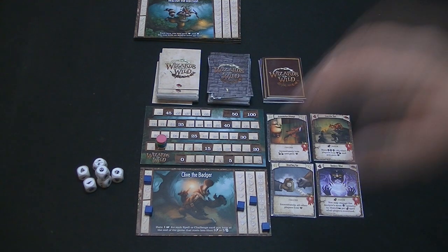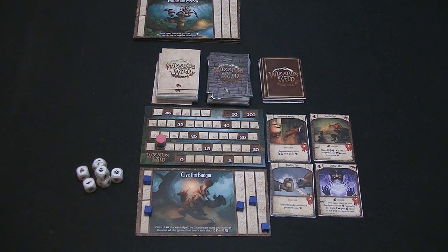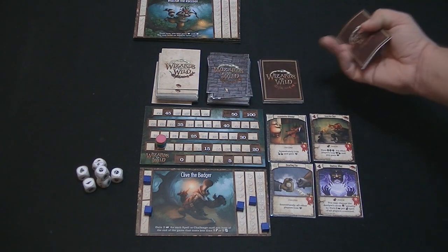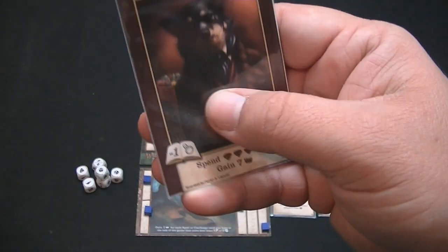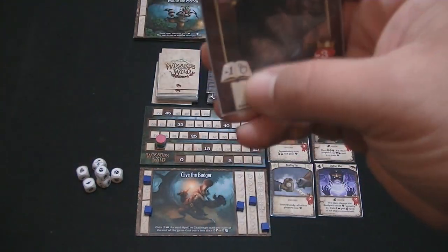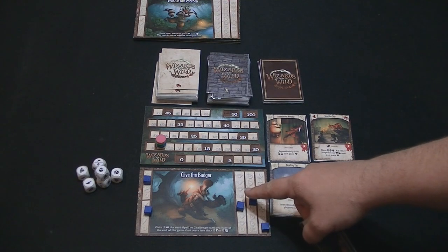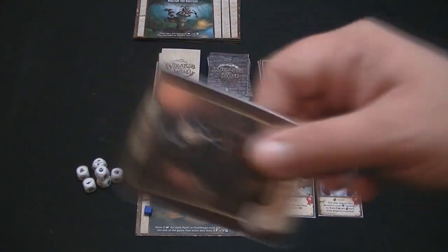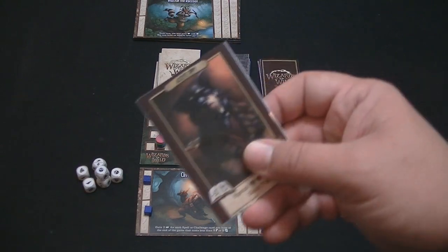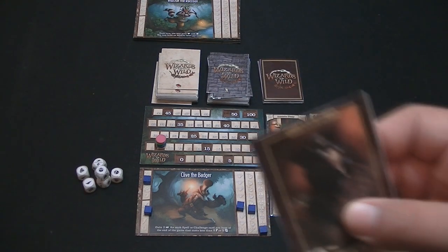Each person is going to take the dice. The dice have lots of different things on them that match up with the different resources in the game — arcane symbols, tomes, gems, potions, and skulls. When you take your dice, you roll them all, then keep what you want and roll again, keep what you want and roll a third time. You can stop at any time if you've got the perfect roll. You take a moment to look at what's out there as far as what you want to buy.